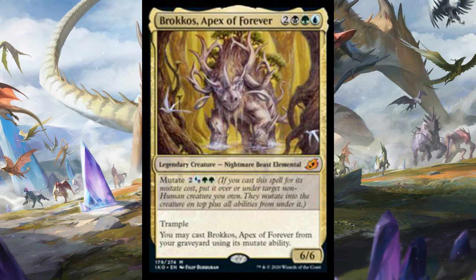Brokos Apex of Forever is a little less exciting. It's a five-mana 6/6 with Trample that you can mutate, and you can also mutate it from the graveyard. I only really see this one being useful if the game gets really bogged down - it won't be useful against the Fires of Inventions deck. The most common game plan will probably be to mutate onto a Gilded Goose to swing for six in the air with Trample, but we already have Uro as a recurring threat and Hydroid Krasis as our big flying monster. It gets a one and a half out of five in standard.